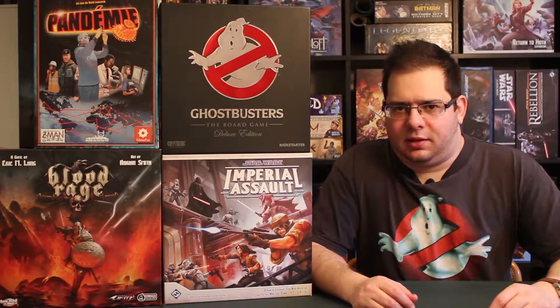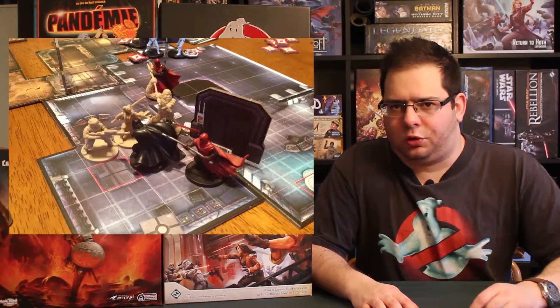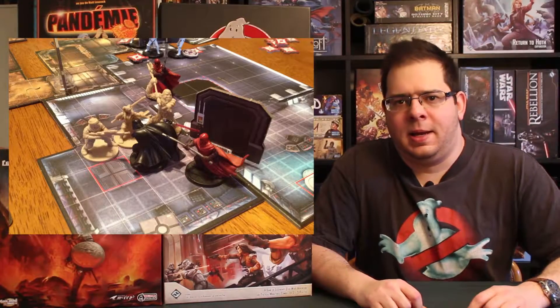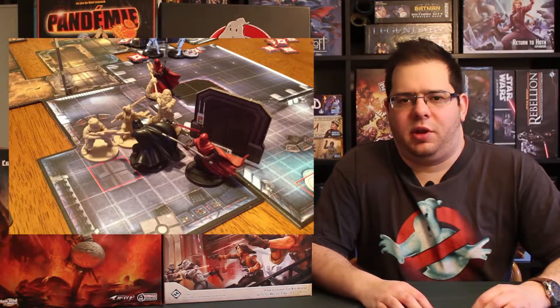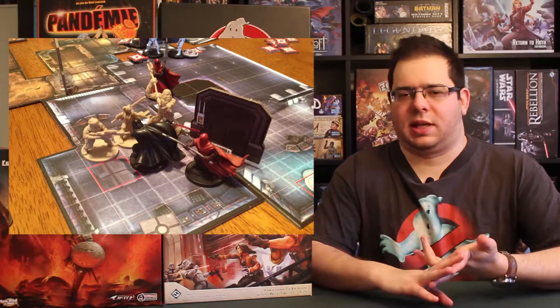For example, games that use the action points mechanic include Imperial Assault, which is a one-versus-all game. One player plays the Empire and other players play the Rebels. When it's their turn, players will have two actions to spend however they like. They can spend an action to advance, spend an action to attack, or use both actions to attack.